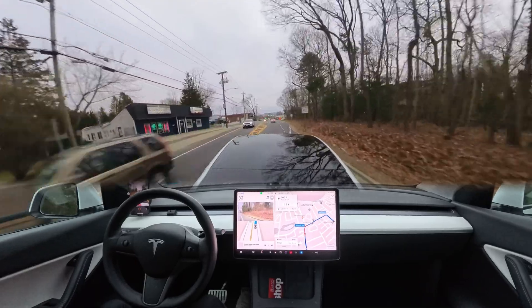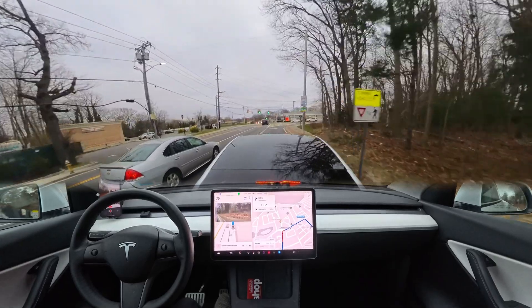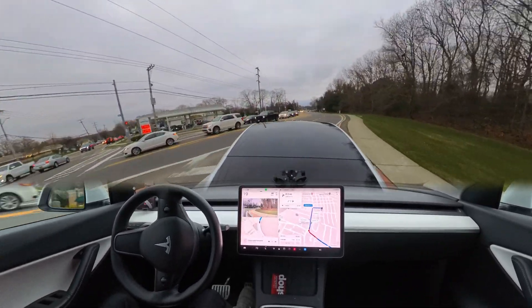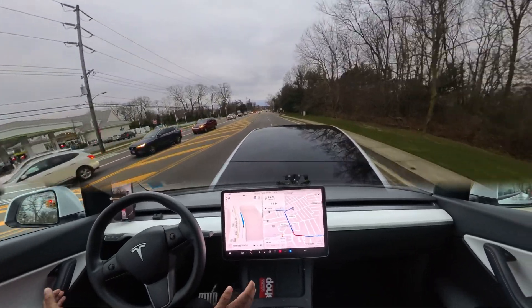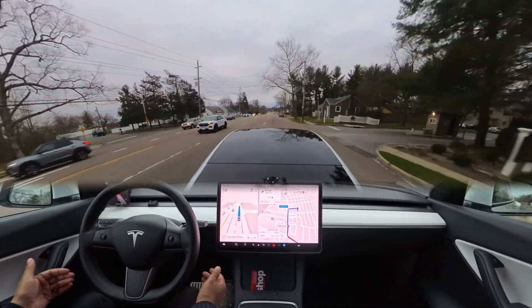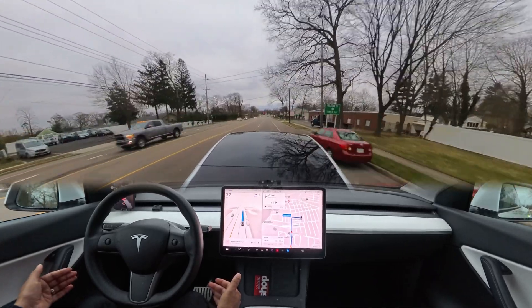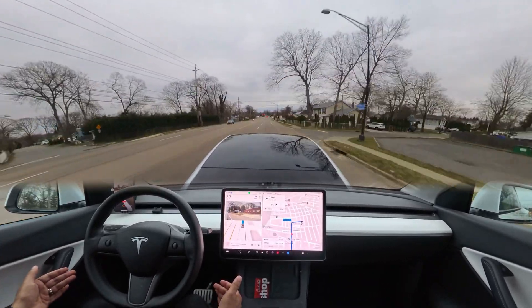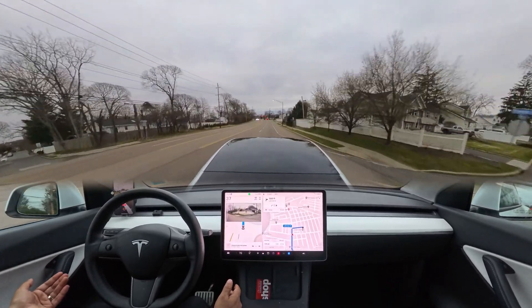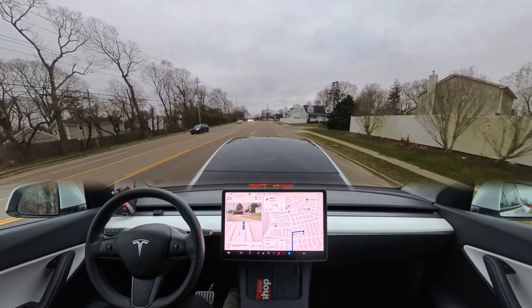Now we're gonna make a right turn and there is a yield sign. Yesterday it was yielding when there was no other car, but let's see today — the car didn't even yield! Did it just learn from yesterday? Yesterday it was yielding there and I pressed the accelerator to tell it no, and today it didn't yield at all. Very impressive — is it just learning?